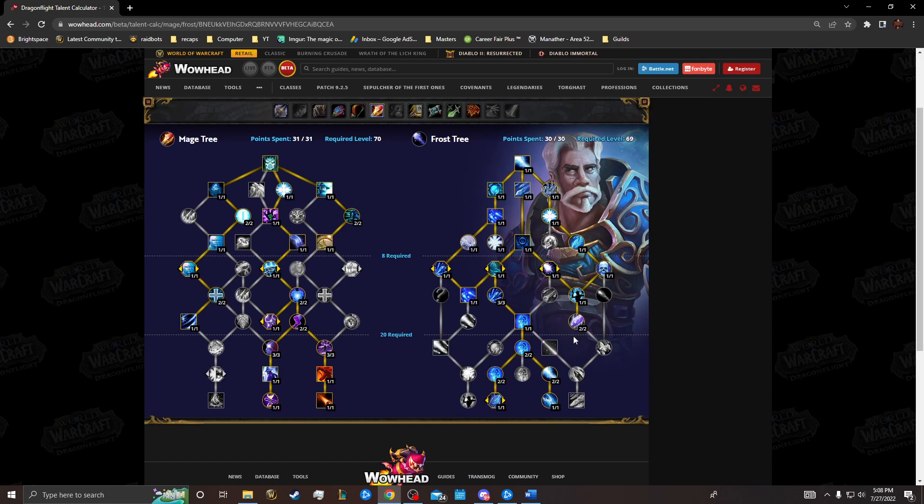Hopefully some of these suggestions made sense. Let me know in the comments below. I'm probably going to do this for the general tree, the Fire tree, and the Arcane tree as well. I'm quite sad I don't have alpha access to actually test these things in-game, but this is something I'd like to see iterated on. Anyway, thanks for watching — have a good day.